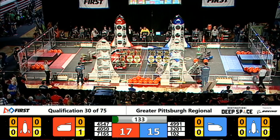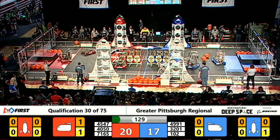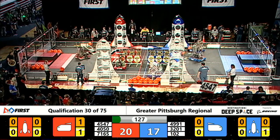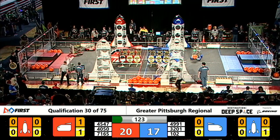Meanwhile, even though the curtains are down, the blue alliance is able to score one of the hatch panels on the first level of their rocket, and it looks like 49-91 is trying to do so as well on the blue alliance's tri-state team.